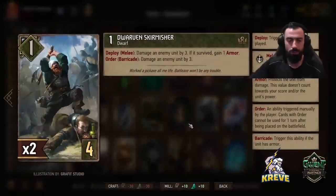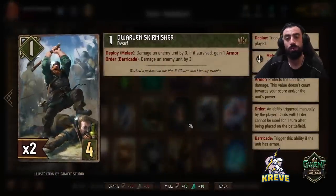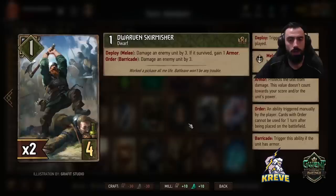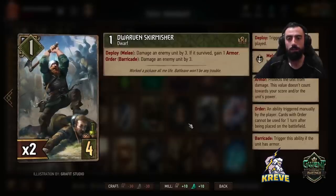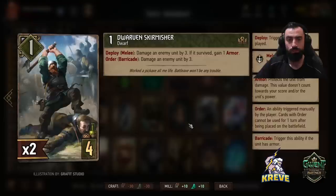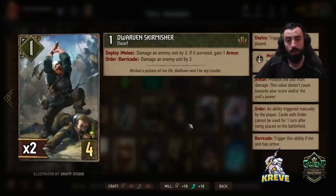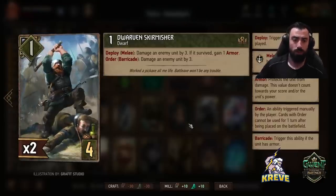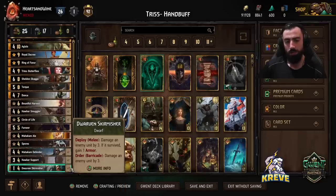We've got the Skirmishers here — six points of damage in total and it's a one power unit. What you want to do is aim for a unit that you're not going to give the death blow to, so you get armor on this unit and then you can use its auto-barricade ability to damage an enemy unit by three. These cards are kind of just fillers in the deck.